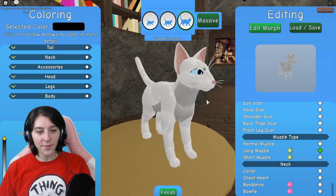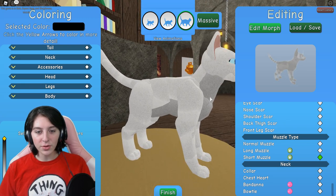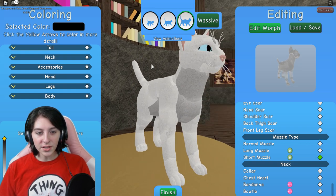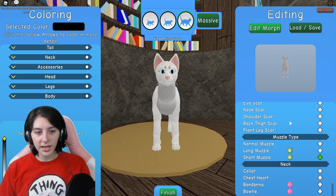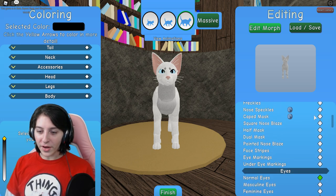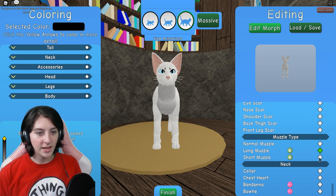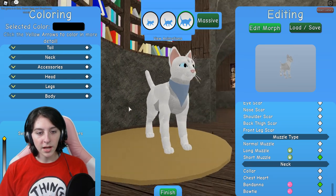This one I always thought was just a little weird. It kind of looks cute from the front, but from the side I don't know — it's just weird. Then there's the short muzzle, which is kind of cute, but it feels like it's just the normal one but more round. Also, did the ears change when I use the long muzzle? Oh my god, they did — they change based on the muzzle you have!